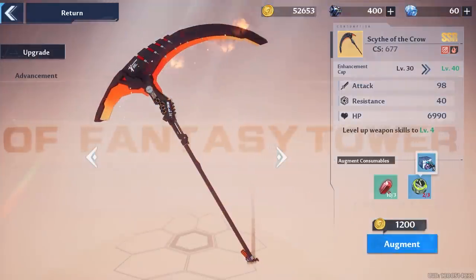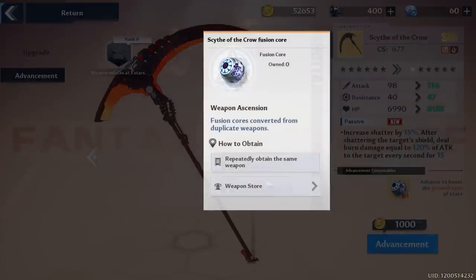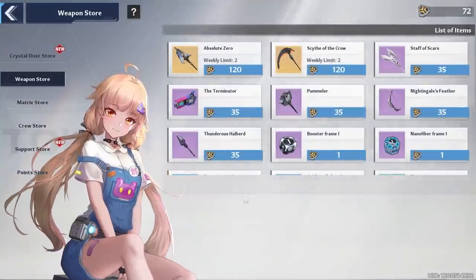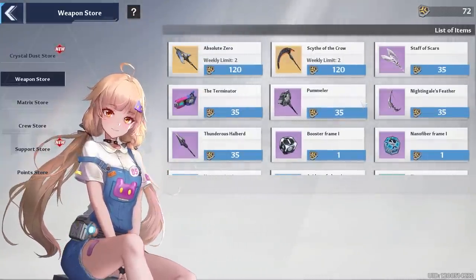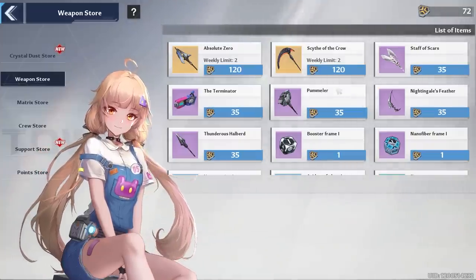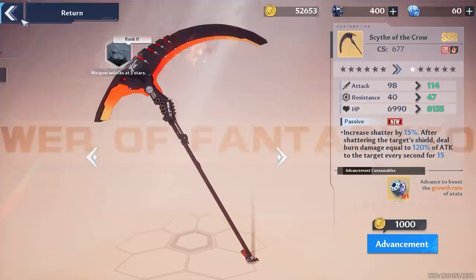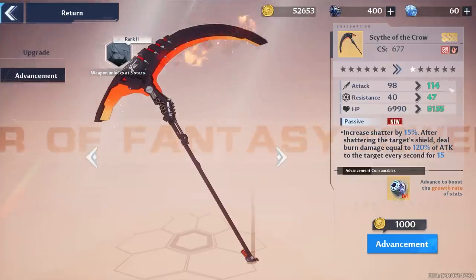Unlike Genshin, you can't buy more five-star constellations via a shop. But in Tower of Fantasy, once you acquire an SSR weapon, you can farm currency to buy more copies in the form of star levels. SSR weapons start at zero stars and can be maxed out at six stars.